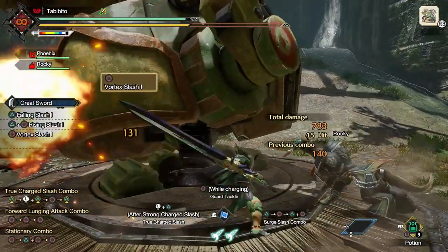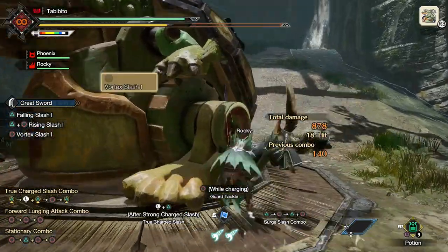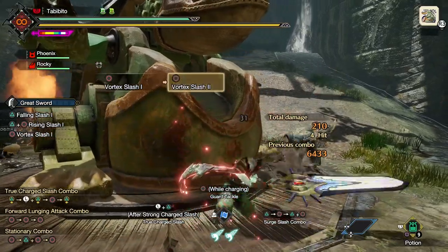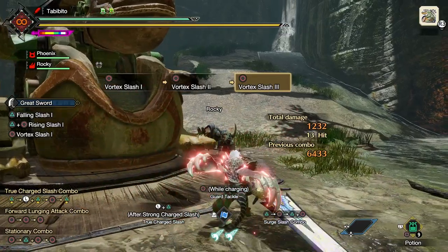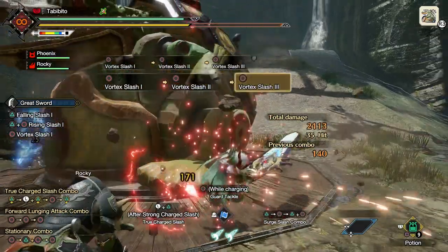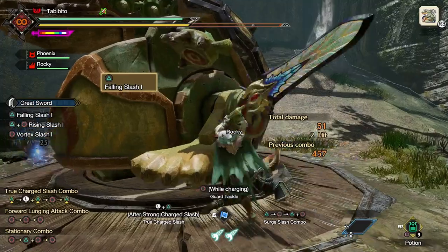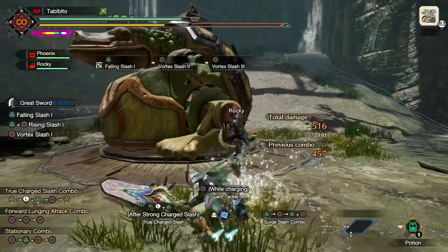The Vortex Slash, on the other hand, is a horizontal circular strike that hits around you. This happens to be the slowest of the three slashes and also does the least damage overall. So why would you use it? Well, besides being great for hitting perma-buff bushes or small monsters swarming around you, the last two slashes of a Vortex Slash combo also have super armor, making it great for tanking enemy attacks while getting to your charge slashes. Note that in order to get super armor, it has to be the second or third consecutive Vortex Slash.